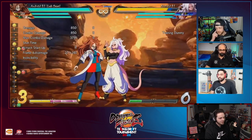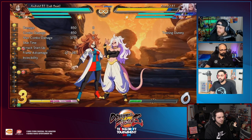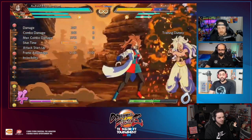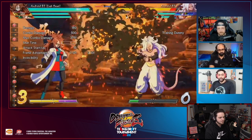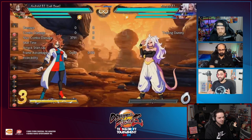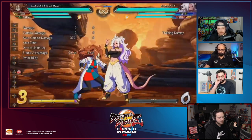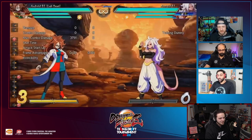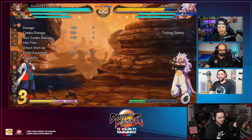Are we calling her Majin 21 or lab coat 21? Lab coat it is. Let's talk about her ki blasts and specials. Pretty standard stuff with the ki blasts - while her normals aren't the best, she has a good standard ki blast hitting at 13 frames, pretty standard speed. You can shoot five of them. She's got a beam as well - it's a very small beam that kind of pops them up like Trunks, but it can hit low-profile characters.